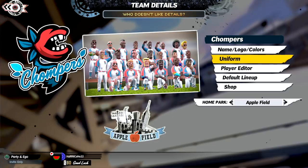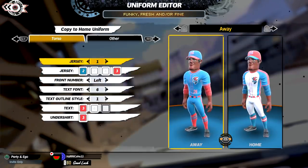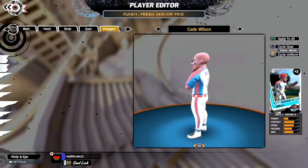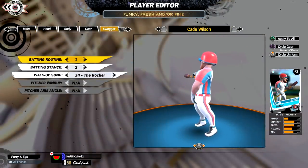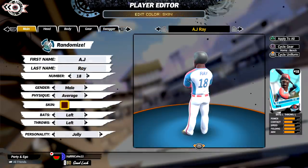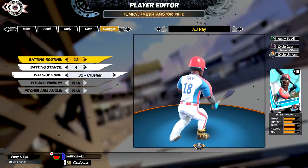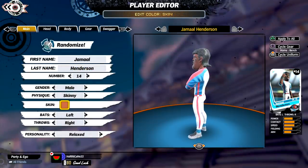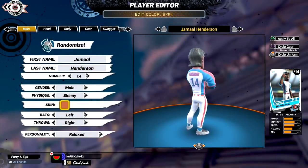Next, we have the Chompers. Their top trait is the Junk Rating for their pitchers, but they're pretty much a balanced roster. Cade Wilson is one of their best batters — a contact and speedy player. Then there's A.J. Ray from my old Raiders franchise; he's the best player in their lineup. And Jamal Henderson brings great speed and contact as well.